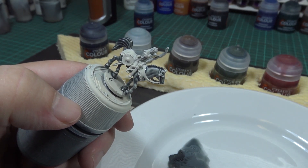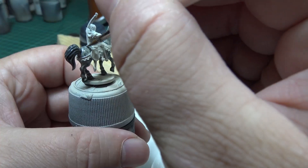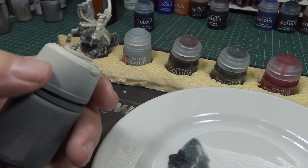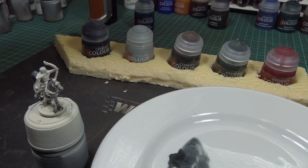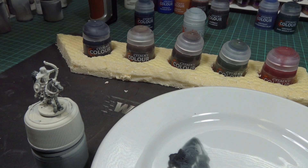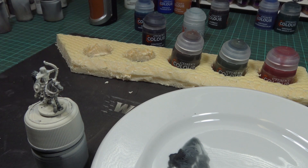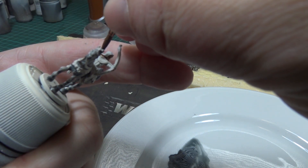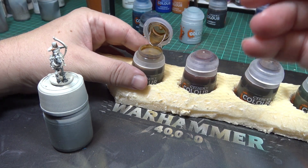I created a bit of a spill with the darker paint, so I'm trying to get rid of that so I don't have to repaint it. We actually need some other paints for his face and his jacket — the padded jacket. We'll use the Skeleton Horde for that. And we'll use this flesh paint. Let's give them a good shake. Let's start with the flesh, then the Skeleton Horde for the jacket.